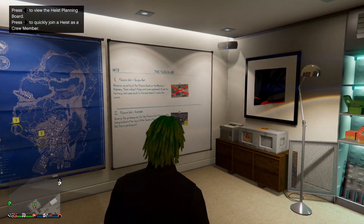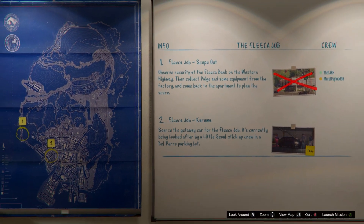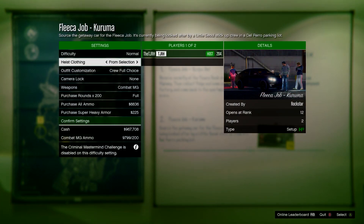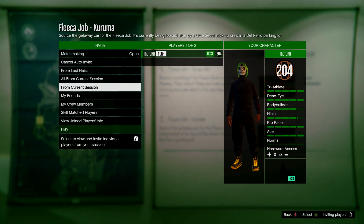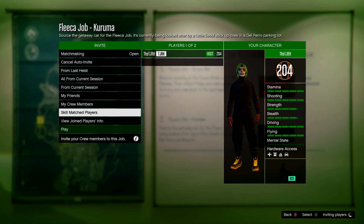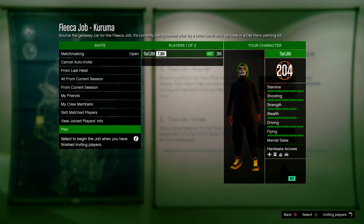In your apartment, go to your heist board room and press right on the d-pad to get on the heist board. Start the Fleeca job setup — make sure you've completed the first setup and then start this one. Set the heist clothing to player saved outfits. If you have a different heist active, start whatever mission you're on and check if you can set clothing to player saved outfits. Invite anyone and start it up.